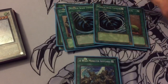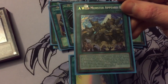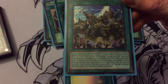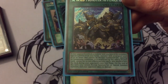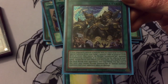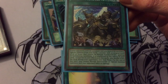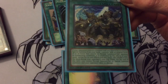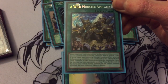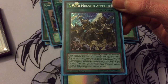Double Mystical Space Typhoon and here's the new card — 'A Wild Monster Appears.' Pretty much, if your opponent controls a monster and you control no monsters, you can special summon from your hand one monster whose original level is 10 or lower that cannot be normal summoned or set, ignoring summoning conditions. That monster is unaffected by the effects of your cards except its own effect, and this card shuffles it back into the deck during your opponent's next end phase.